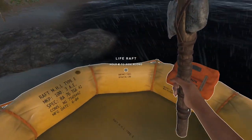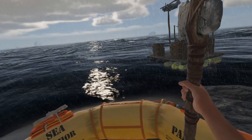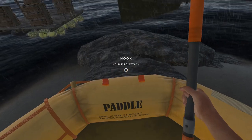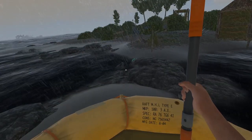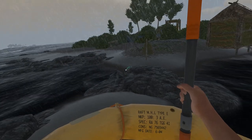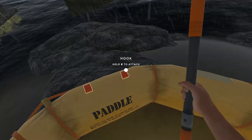We're going to start off with the raft. Now obviously when you start, you're told to pick up the paddle here and you're told to paddle your way to the closest island. But what that doesn't tell you is that once you've paddled to the closest island, you can put this paddle back on the raft.